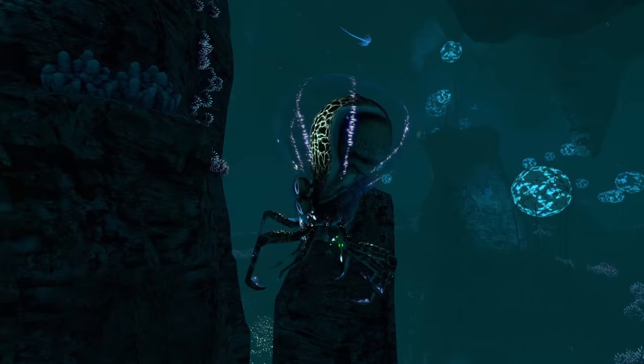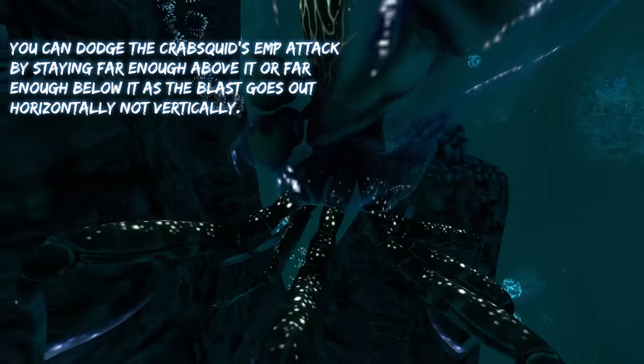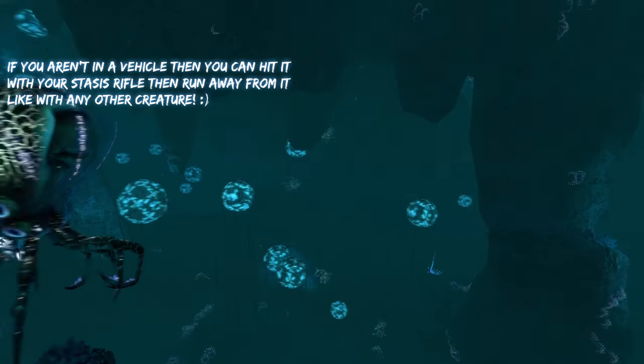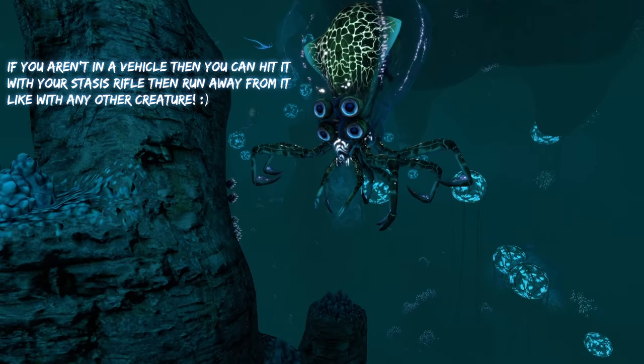You can dodge the crab squid's EMP attack by either staying super far above it or staying super far below it, because the EMP, whenever it lets it off, only goes sideways or horizontally. And if you are not in a vehicle, the same rule applies with the stasis rifle — you can hit it with a stasis rifle to freeze it.